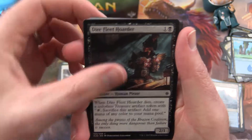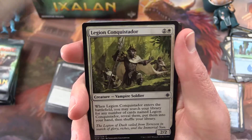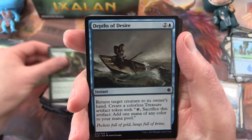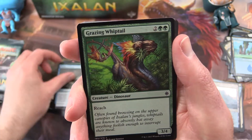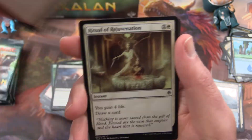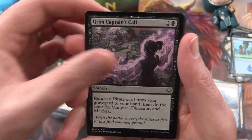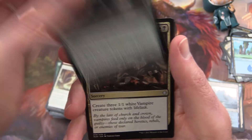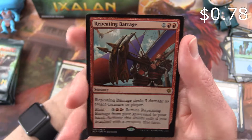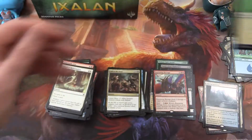Next up: Skyblade of the Legion, Diathlete Hoarder, Jewel Shot, Legion Conquistador, Blossom Dryad, Depths of Desire, Grazing Whiptail, Duress, Unfriendly Fire, Ritual of Rejuvenation. Uncommon Grim Captain's Call, Elaborate Fire Cannon, Call to the Feast, and a Repeating Barrage is the rare. No foil this time.